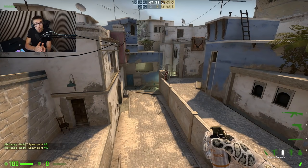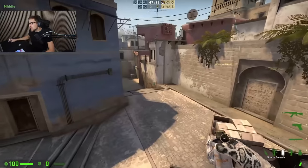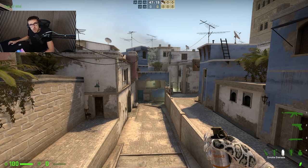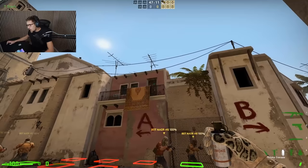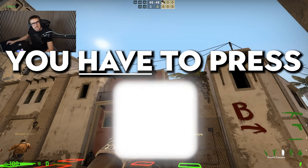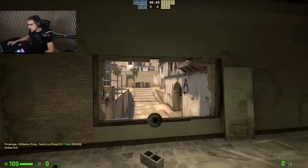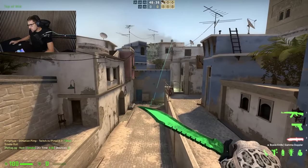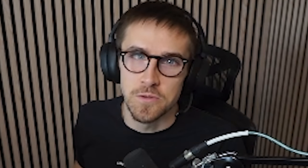The number one smoke you need to be able to throw on Mirage is the window smoke from T-spawn. It is very tough to get out of top middle as a terrorist if window isn't smoked off. You go towards T-spawn, next to the trash can, aim right side on the door frame, and get ready with your jump throw. While throwing, you have to press D - and that gives you the perfect window smoke so you can run out middle with no issues whatsoever.